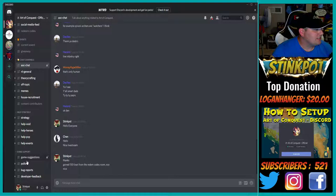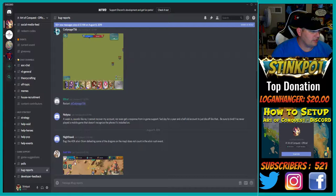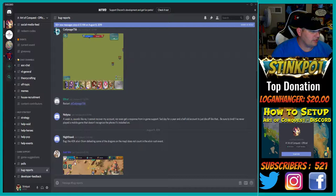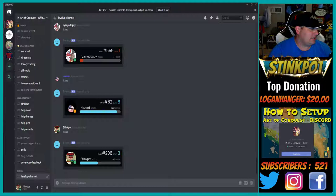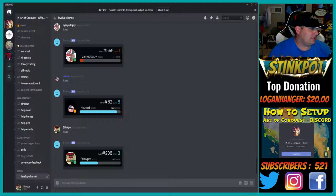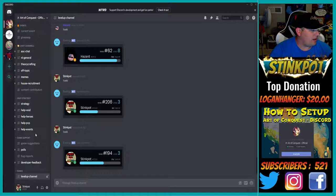Bug reports is also a good section — I'm in software development for my real job so I enjoy bug reports. If you're interested in knowing what constitutes a bug, this is a good place. They also do friendly polls. I'm not going to go through everything, but there's so much to digest. Let me check my XP — I was at 131 before, and now I'm at 174 just from doing those few things.